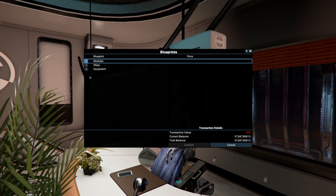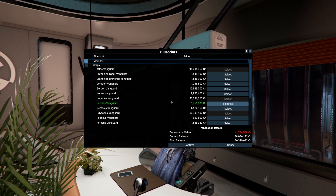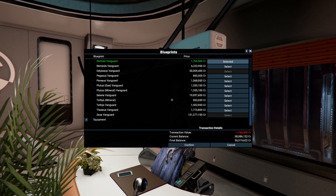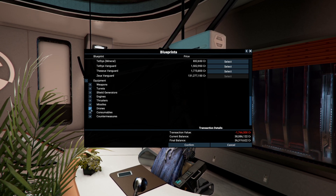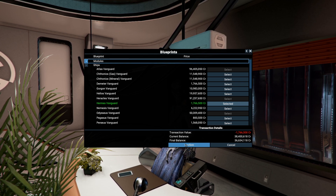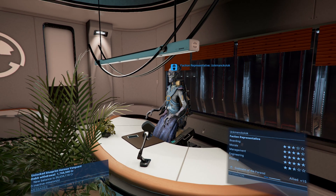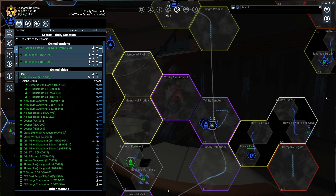I'm going to buy the blueprint of a ship — I want the Hermes Vanguard, because I'd like to build my own ships. They're really good — they don't have big capacity or very good shields, but they are very fast. If I want to move a lot of materials quickly I can do it with these medium-sized ships. This is the blueprint I want. Now I can teleport myself into my fleet.